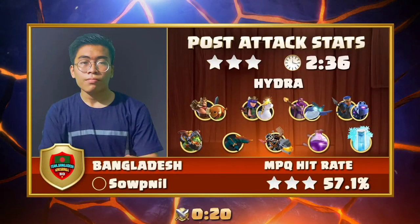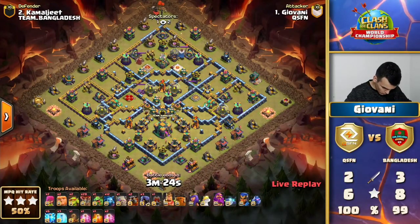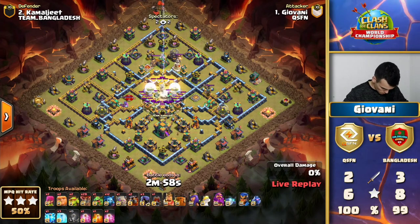The Unicorn keeping their Queen alive was just the key to the success of this attack. Team Bangladesh did exactly what they had to do to stay close to QSFN. Now it's back to QSFN to keep the pressure going. The next attack — we have Lightnings, an Earthquake, a Log Launcher, and a Golem. Let's see if the entry is going to land and Giovanni can use that Golem successfully.